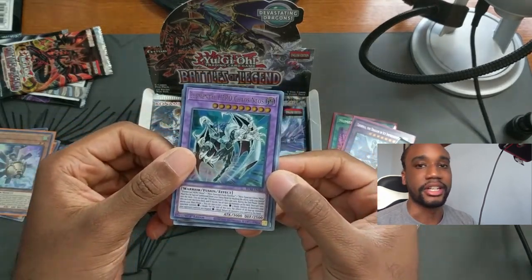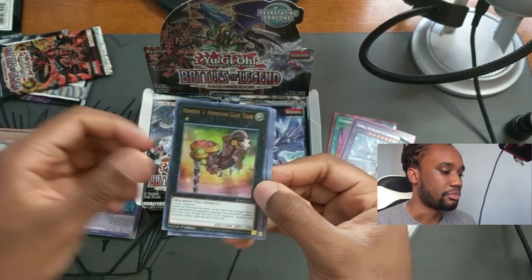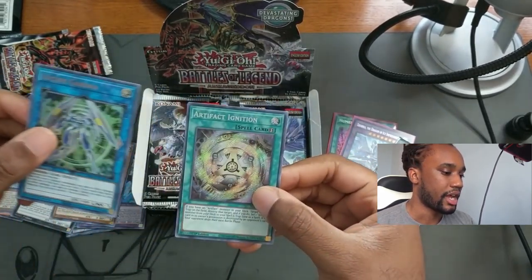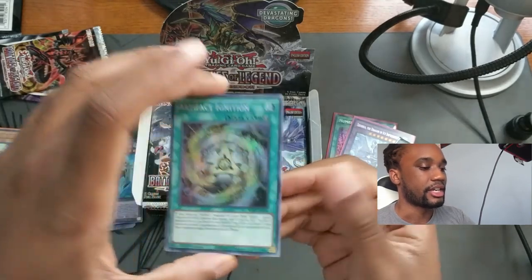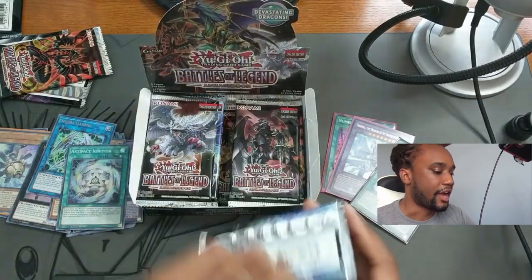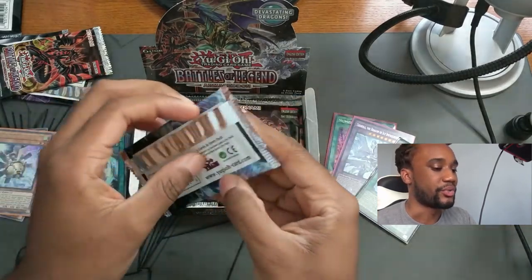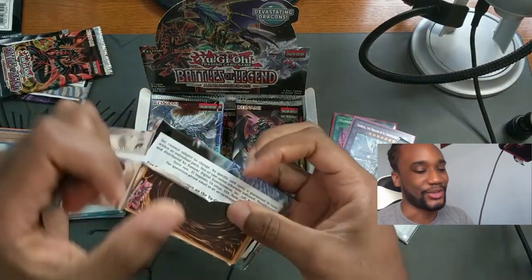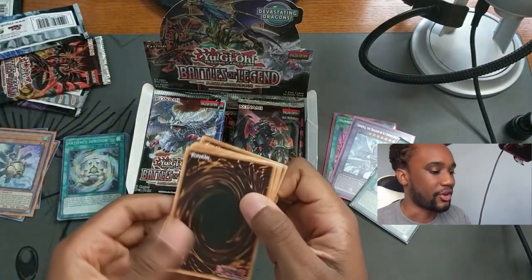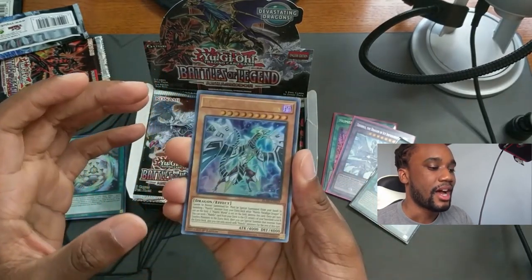First card in this pack is Elemental Hero Chaos Neos, then Numeron Gate Number 3, Junk Anchor — kind of looks like Mega Man — Secure Gardna, and Artifact Ignition, a really good card for anyone building a HAT deck. I also find it really weird that we still haven't had an Elemental Hero Air Neos reprint in almost ten years — it only has one printing and it's close to sixty dollars.